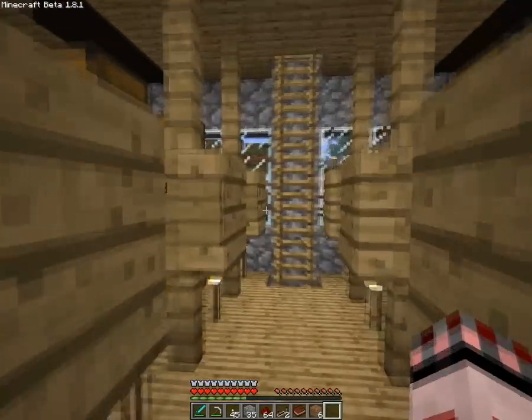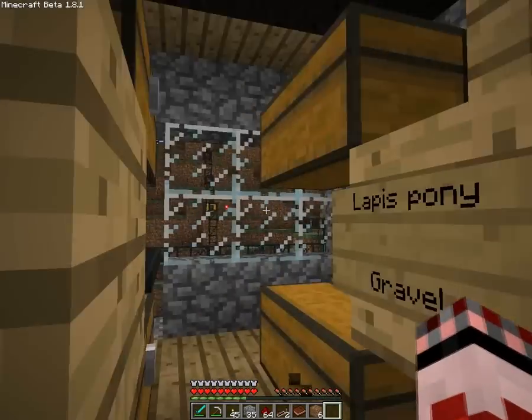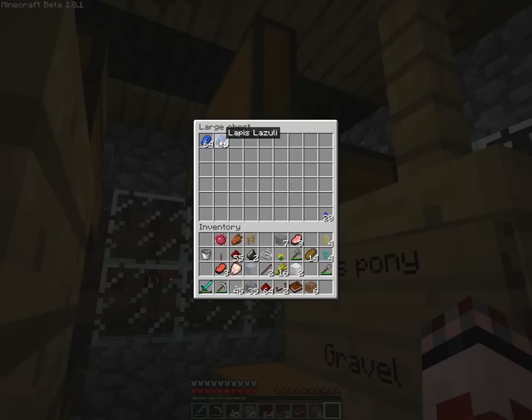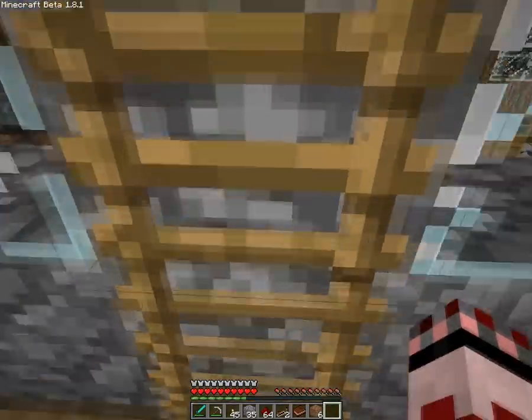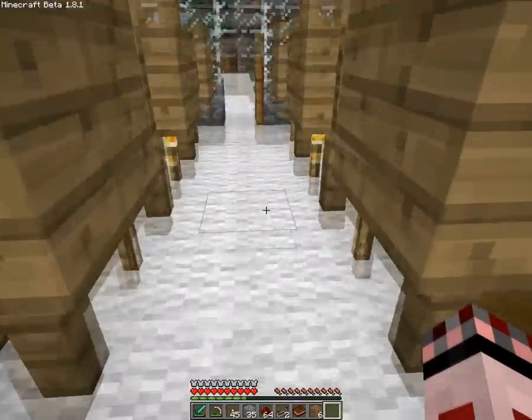What else did I need? Gold? No, I have gold right? Oh, gold ore - that's what I need I think. Yeah, I don't have the gold ore. Well, there's something for later then - I don't think I will get that much gold right away anyway.